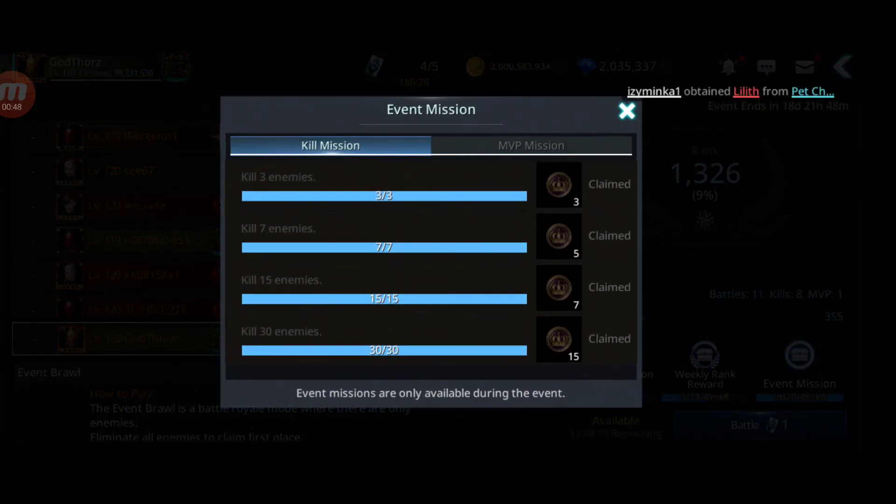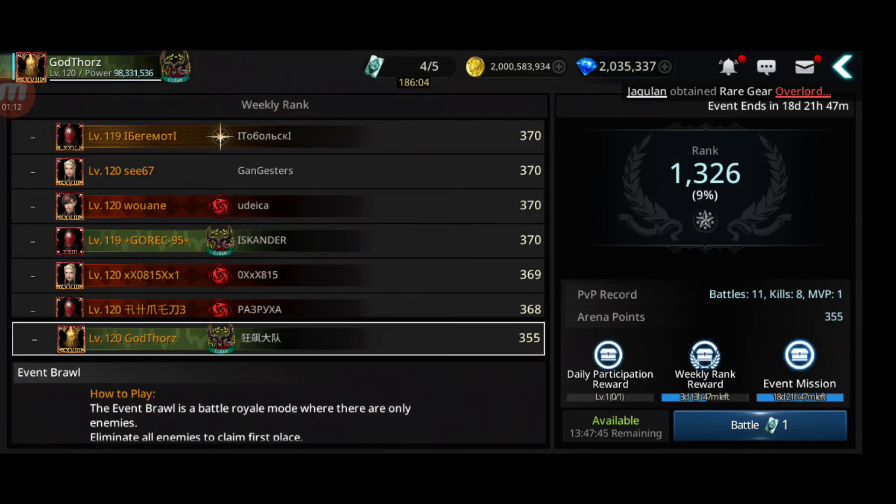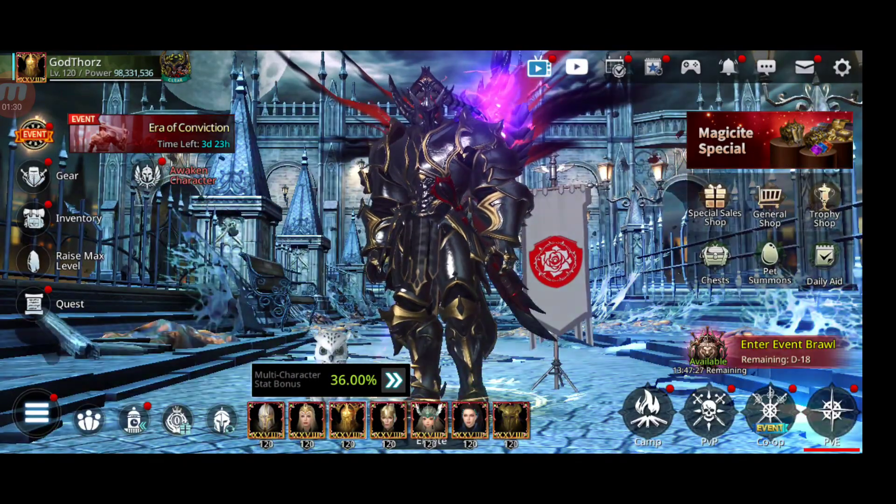Another way to get coins is from the kill mission. Now it's way easier to claim - you can get like 30 coins from here. You only need 30 total to get the 7%. Before you needed 50, now just 30, so you just need 30 kills. Before you needed 100. I already achieved that on most characters, I have three more to go, then I'm gonna collect all the rewards.